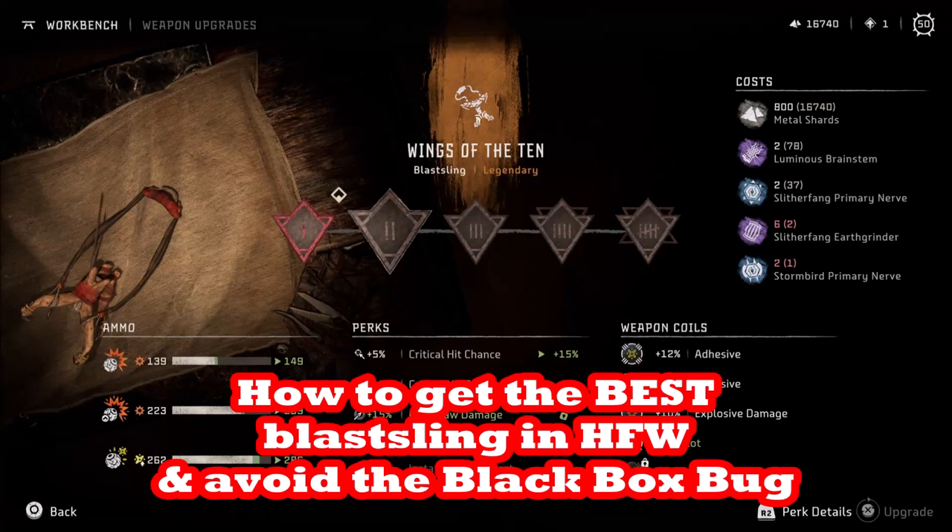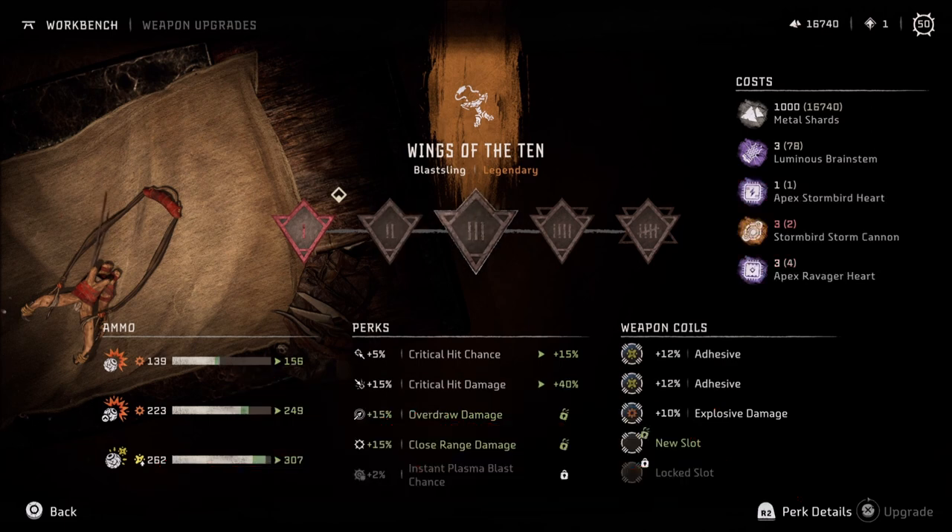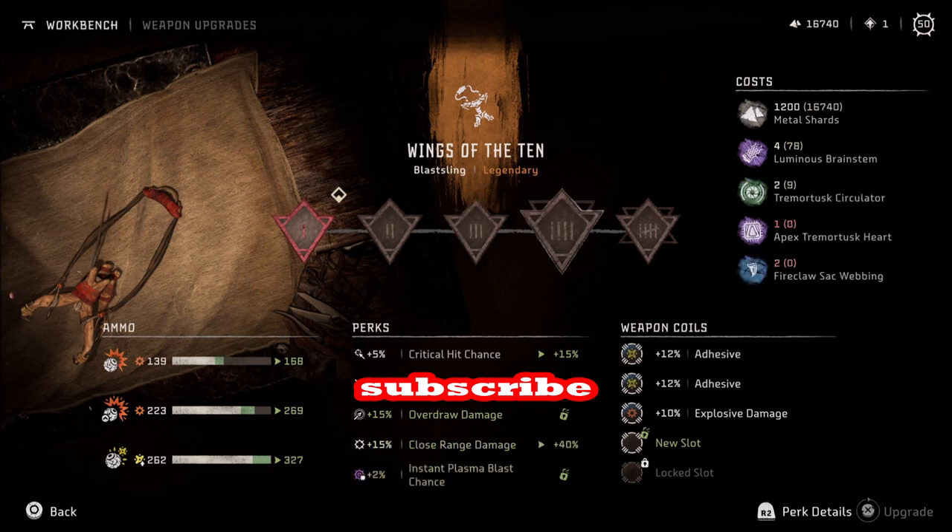In this video we're going to show you how to get arguably one of the best weapons in the game of Horizon Forbidden West: the legendary Wings of the Ten Blast Sling. Subscribe to the Linus Wilson channel where we give you the secrets to crush Horizon Forbidden West.